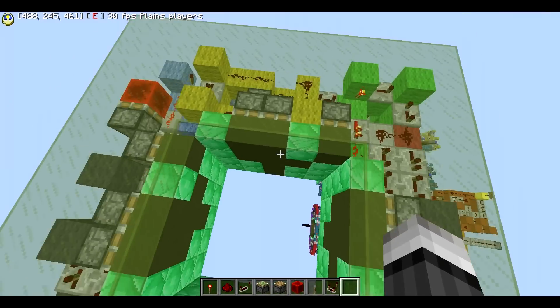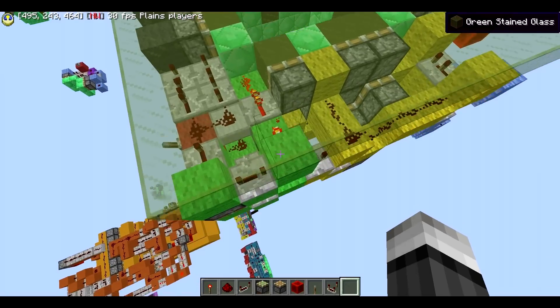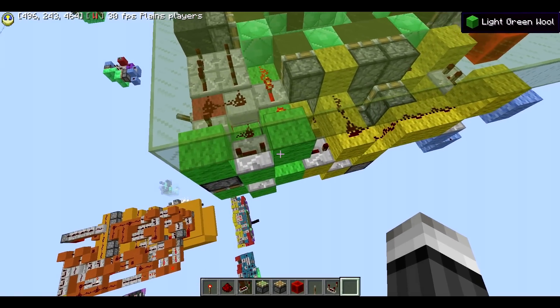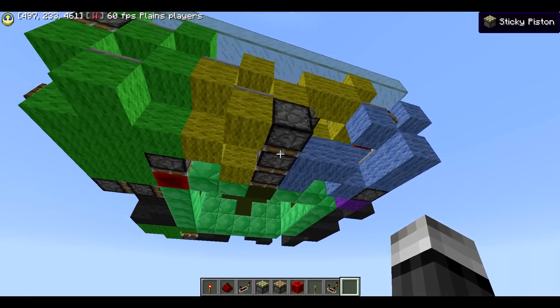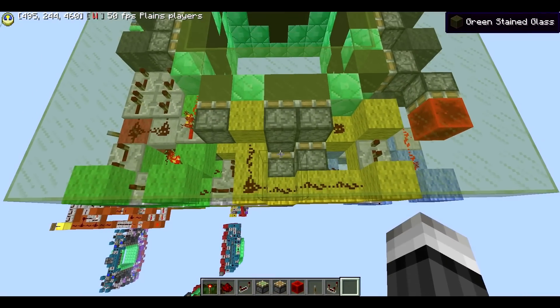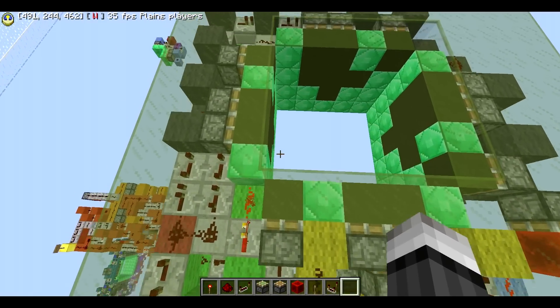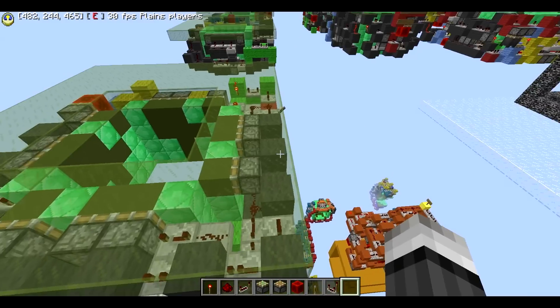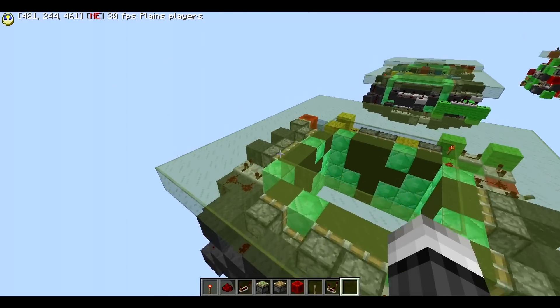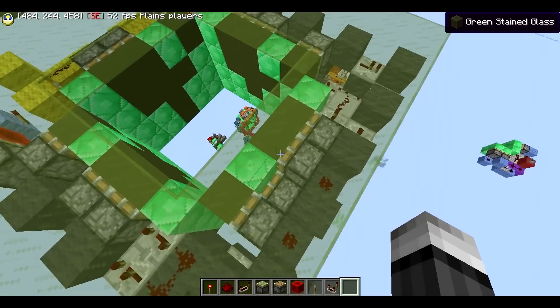This build mainly consists of three circuits: the green circuit, which controls the redstone block double piston extender and the slider back there; the yellow circuit, which is responsible for this entire side with the triple piston extender and the double piston extender; and then the dark gray circuit, which is three times the same one — one here, one here, and one there — to handle all the side stuff.